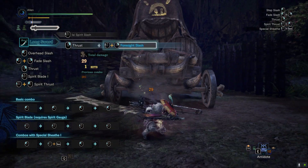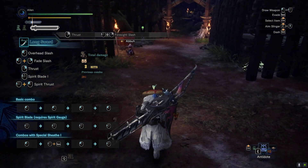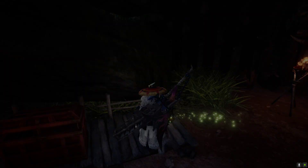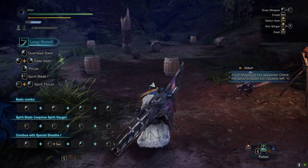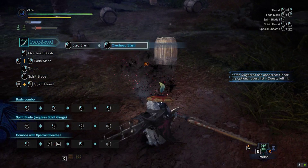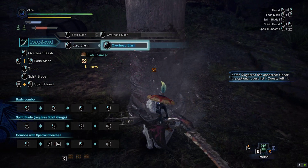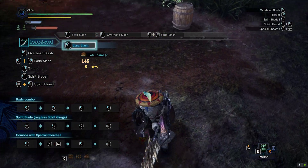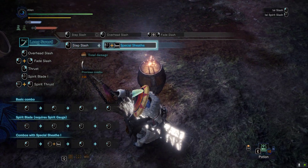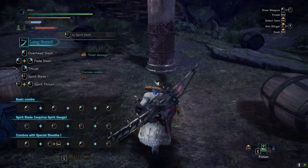Another thing is it's also the same when you use the first light slash and you actually do it perfectly. Let's fill our bar. Let's say you activate that — I wasted that one, but you can do that.